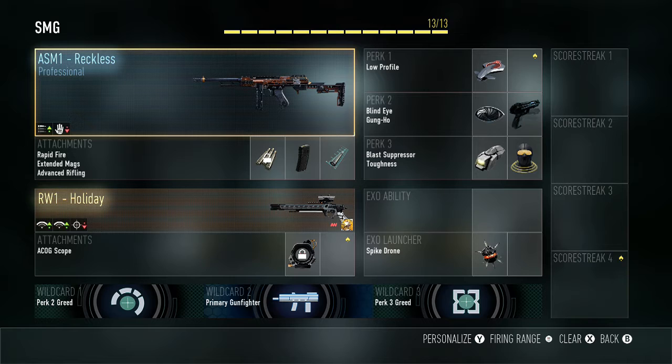Hey, what's up guys, Jen and IGame over here, and today I'm going to be showing you something pretty cool. I literally just unboxed an ASM1 Reckless with my friend. We were just doing some supply drop challenges, and I decided to buy some advanced supply drops for hitting 50 subs. Thank you all so much for that.